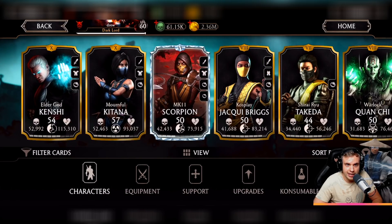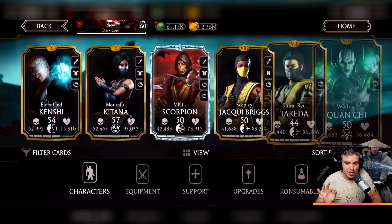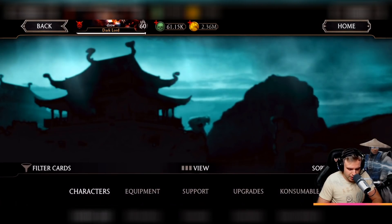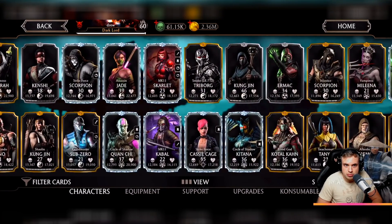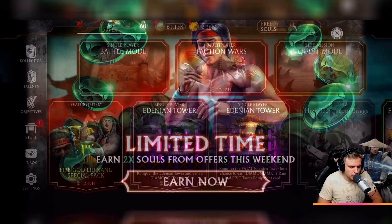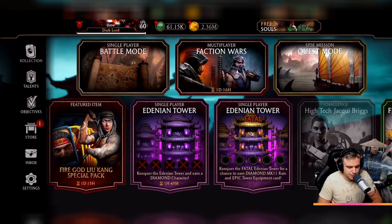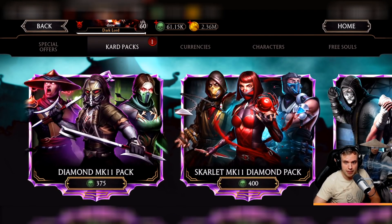Anyway, he has an insane account and he gave me a choice: I can open the Strike Force pack or the Scarlet pack. What we're gonna do is make a little competition. We can use pretty much both of them, so we're gonna make a competition between the Strike Force pack and the Scarlet pack.